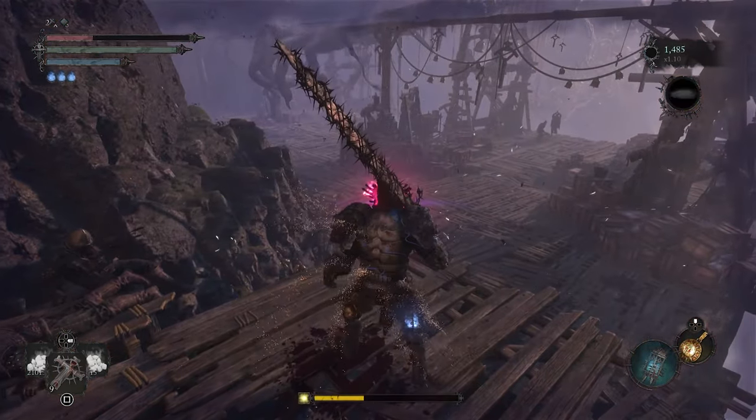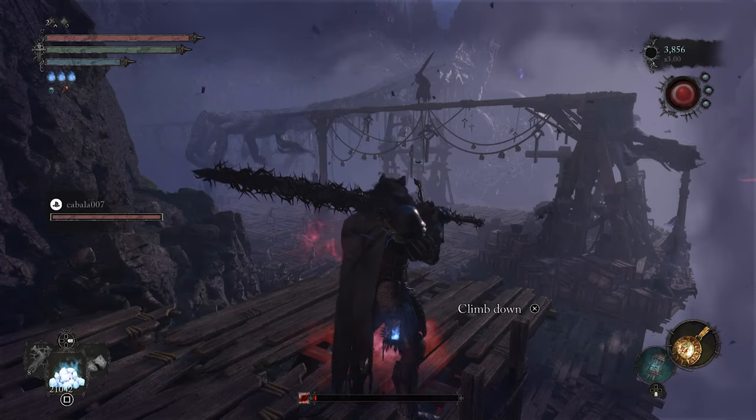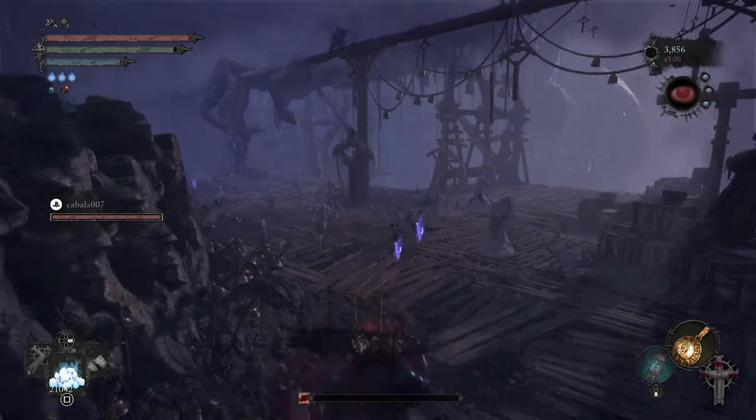Make sure you use the lamp and enter the umbral realm. Pay attention to the eyeball on the right — once that eyeball turns red the enemy will spawn. Now I'm going to show you the clip from when I got it.